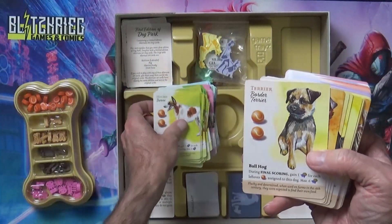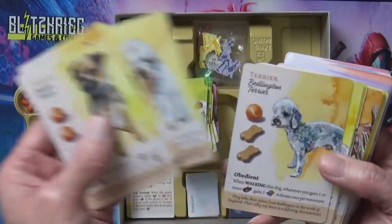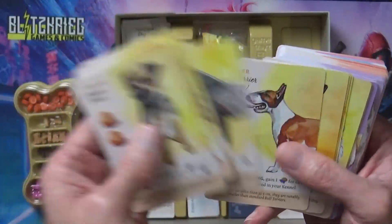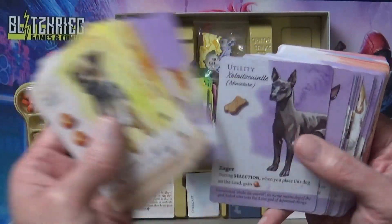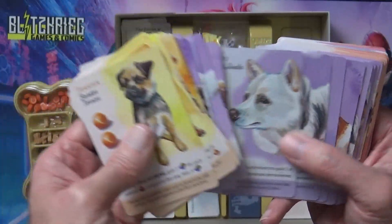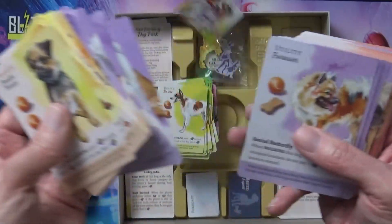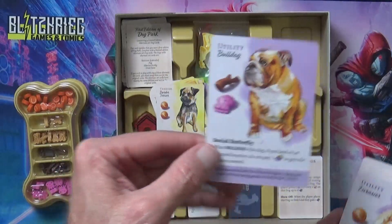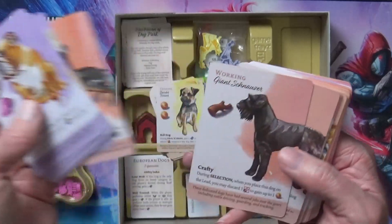Alright, then we have the terriers. Going through these a little bit faster now - the deck's much smaller. The utility dogs... and the Bulldog thrown in there. Then we have the working dogs.